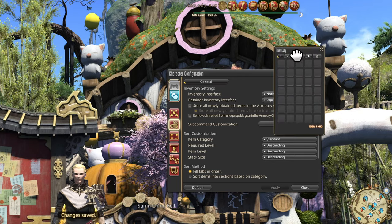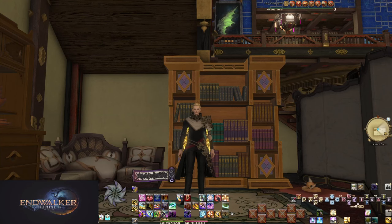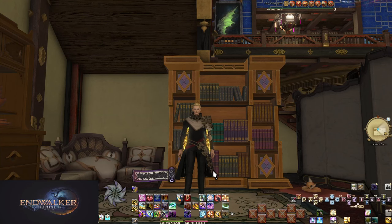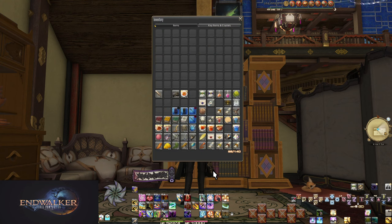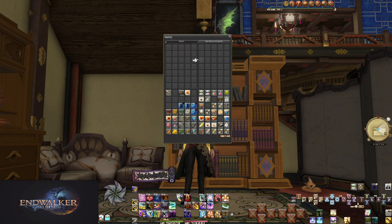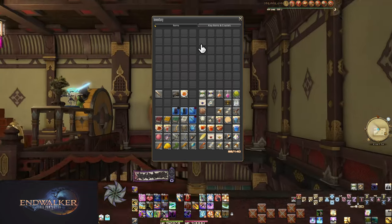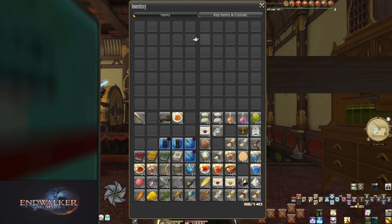This will reduce the number of screenshots needed and personally is a way better inventory window. Finally, maximize the size of the window without cutting anything off. For controller players, select a window and click the right stick — this will cycle the window size, get it as big as you can while keeping everything in view. For keyboard players, use Ctrl plus Home after clicking the window you want to change size.